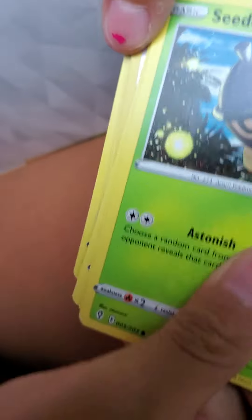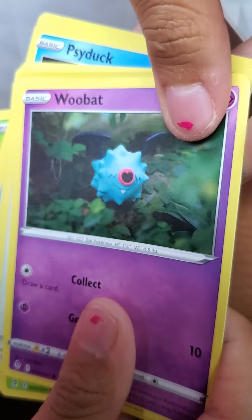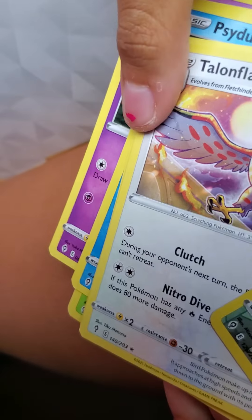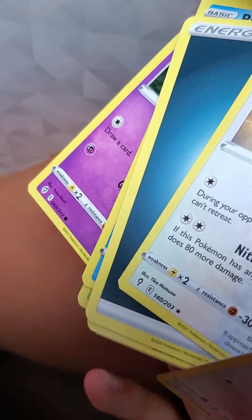The Evolving Skies pack — we didn't get a V yet so I'm still holding out hope. I'd be happy if we get even one V. Psyduck, Swablu, Beedrill — that's good! Turtwig, that's one of the cutest little guys. Talonclaw — that's powerful! Only scratch — I'm losing hope guys. We only have three more packs and we still didn't get a V or a V-Max.